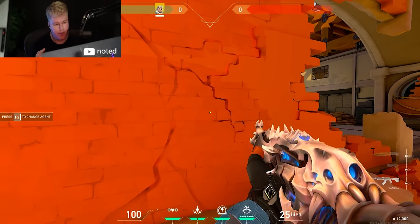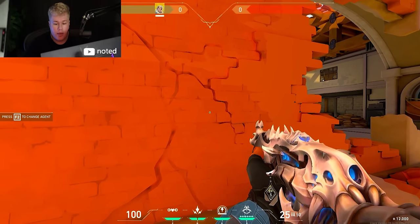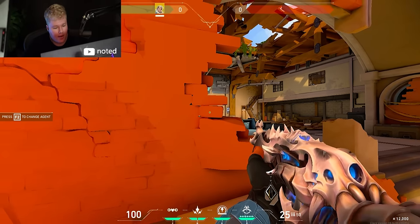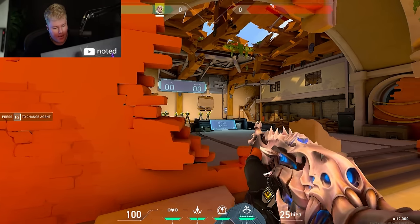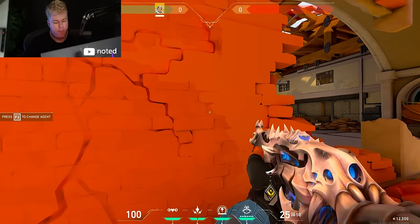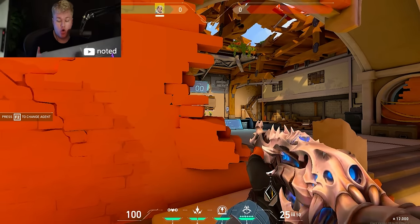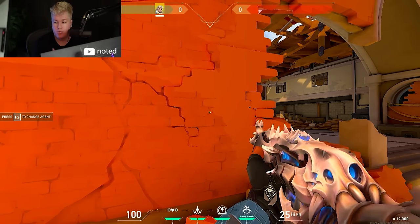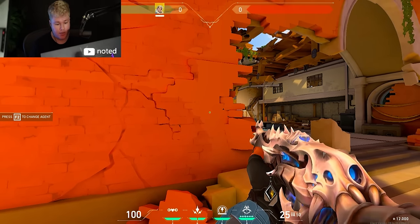When you enter a red zone, your mindset and your aim combine — you need to predict where you're going to release the key at the right spot. People tend to open angles one tiny step at a time, but that's bad because you're not going to appear as fast as you could on the enemy's screen. You want to abuse peeker's advantage a lot in this game.